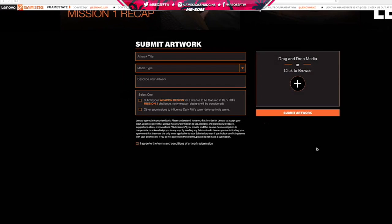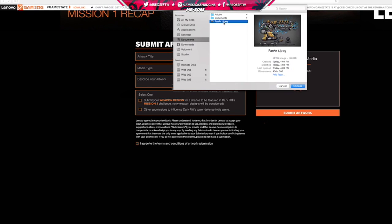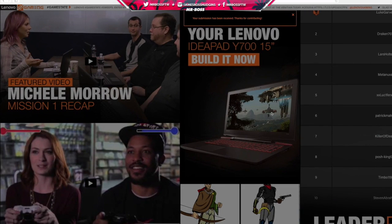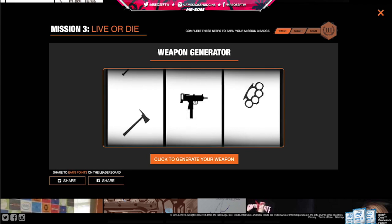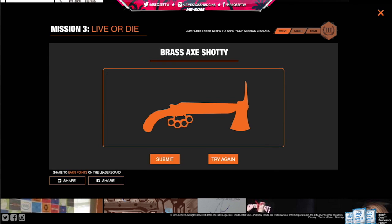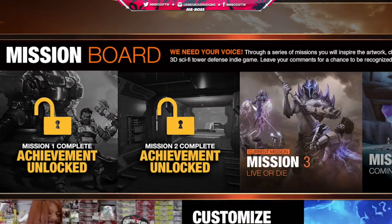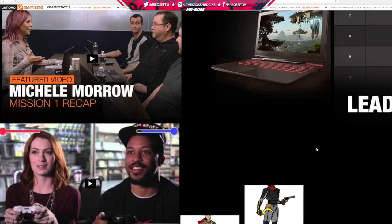If you're not a Photoshop whiz, don't sweat it — you have your own way of taking on Mission 3. Lenovo's created the Live or Die Weapon Generator and you can try your hands at some of the designs and figure out which weapon combination speaks to you. To get started, head over to LenovoGameState.com, click on the Mission 3 tile, and that's where you upload your artwork. Once it's uploaded, be sure to get everyone you know to upvote your work — click share on Facebook and Twitter to spread the word using GameState.